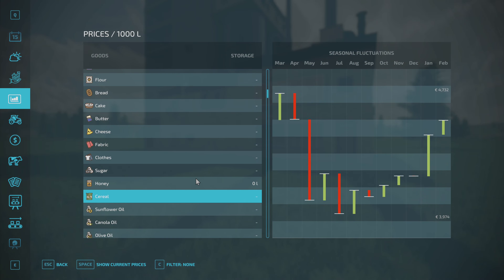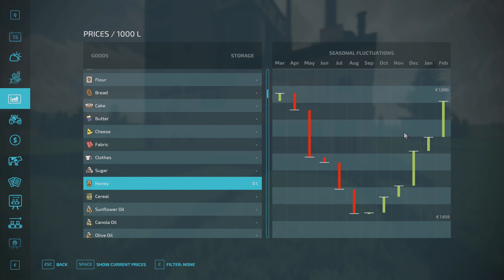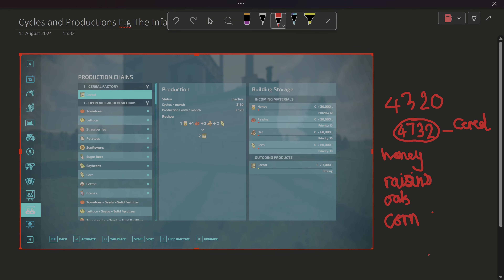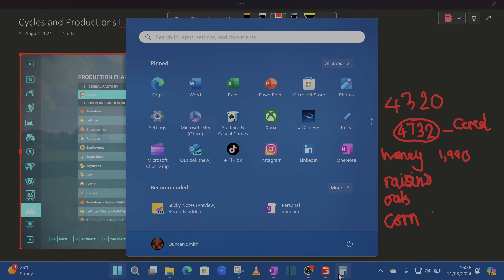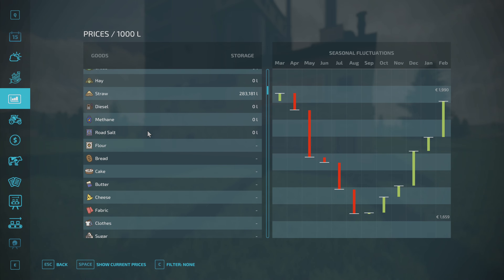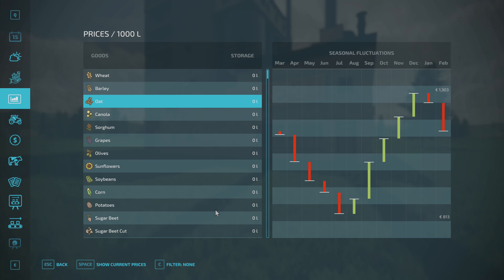Let's go back to the game. Honey - just above top price is one thousand nine hundred and ninety. We're doing this per thousand liters. One thousand nine hundred and ninety. I'm being fair because if they're all at the top price, we're not trying to shame Giants - honey is 1990. Now for oats - remember this is doubled, so this is 1303 times two.